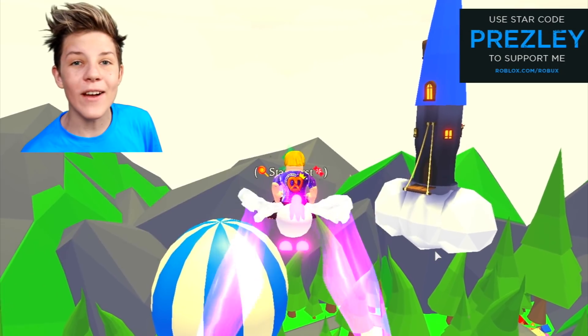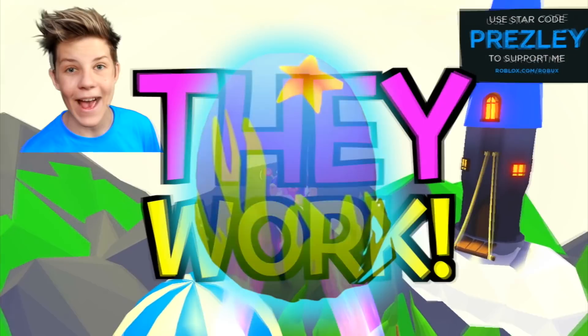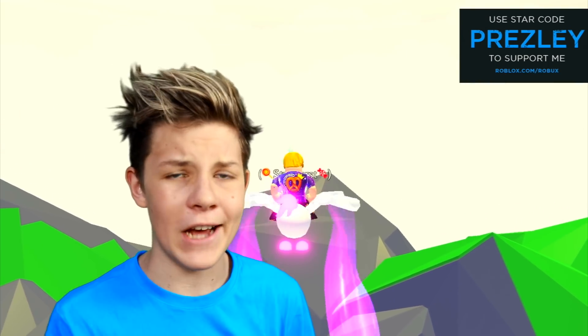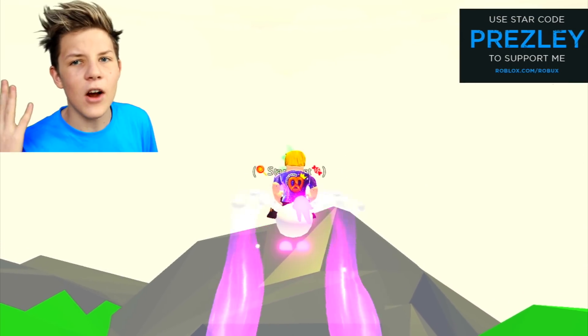What's up guys, this is me Presley. Today we're going to be doing hatching hacks to get different types of pets from the ocean egg. These hacks are perfect if you're trying to make it neon or trying to collect a ton of one type of pet, but you just keep on getting different types. So there's going to be hacks to get legendaries, ultra rares, rares, uncommons, and there's even a hack to get common pets.